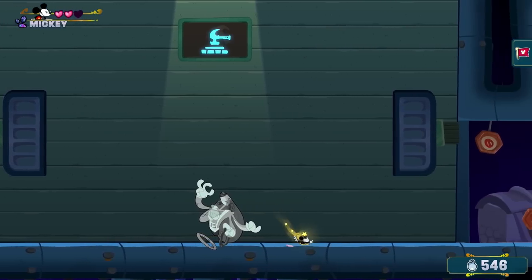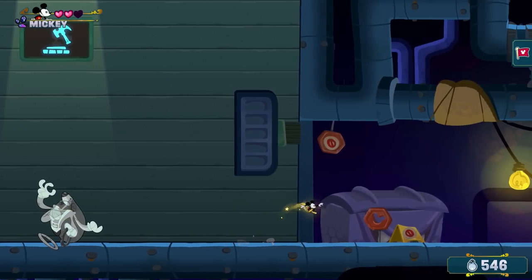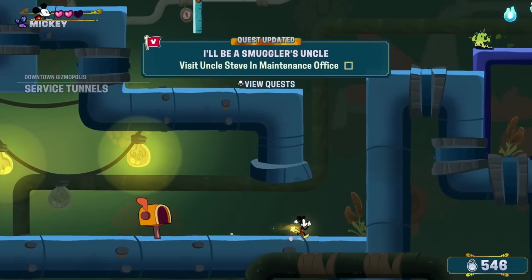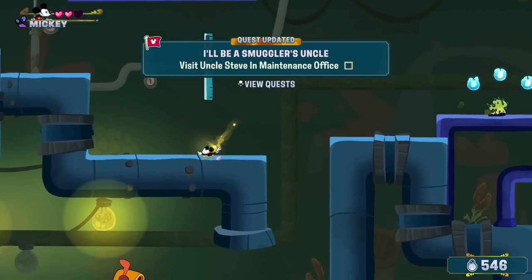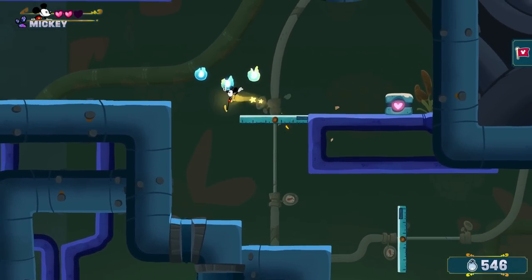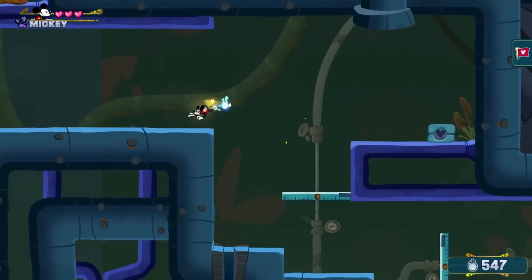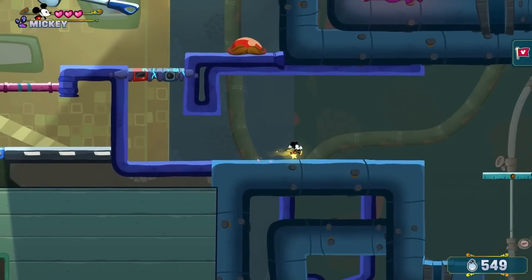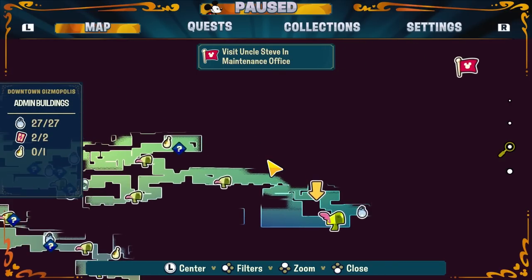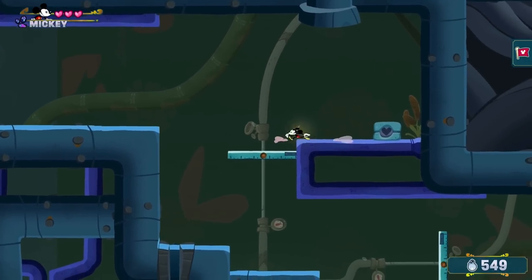What's up guys, Zach Scott here playing Disney Illusion Island. Last time we checked in, we just defeated this boss, got the Tome of Engineering, and now we are moving on — quest complete. This is the most chill Metroidvania I've ever played; it's just jumping, but it's been fun so far. Thank you for returning to the series; the first episode already has over a thousand likes.